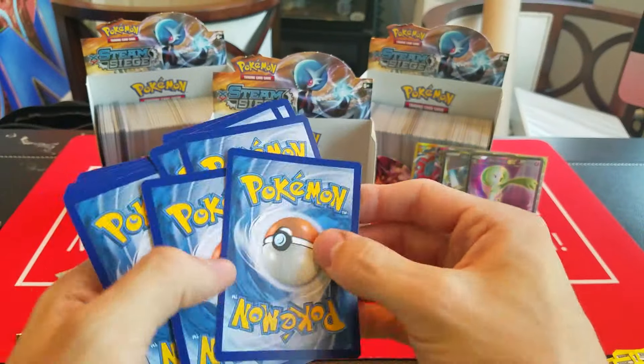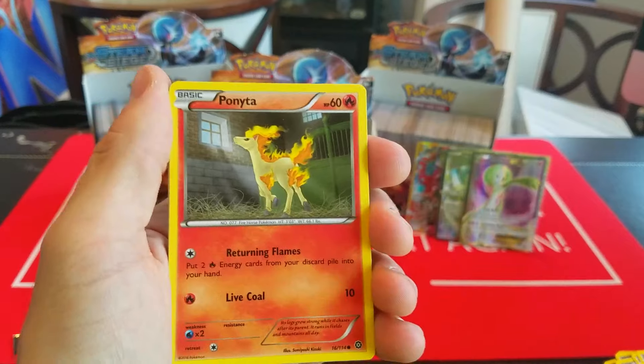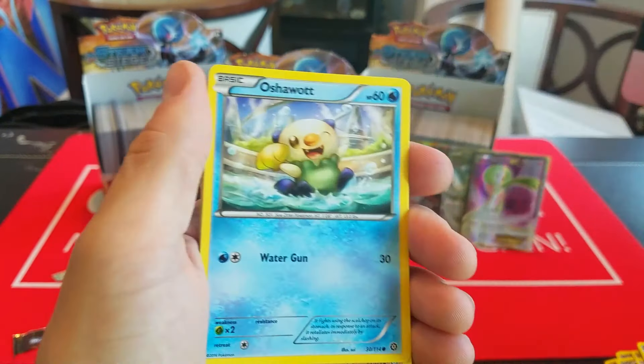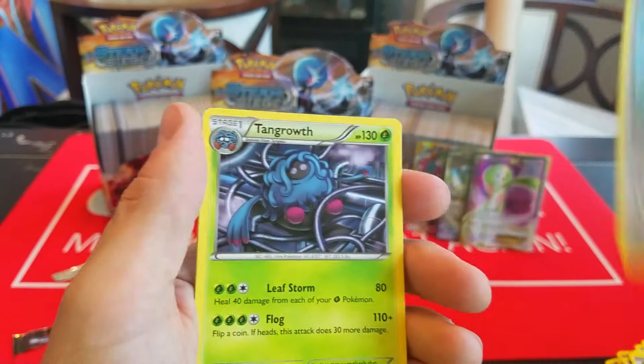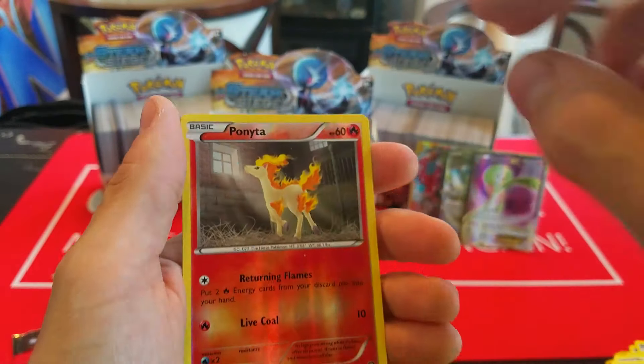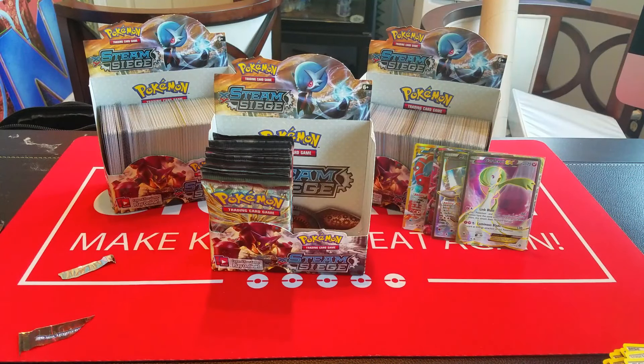Here we have Drifloon, Aipom, Larvesta, Dino, Shellos, Drifblim, Spirit Link, Duosion, Reverse Wailord, and a Druddigon. So, double Dragon type — that's kind of cool.